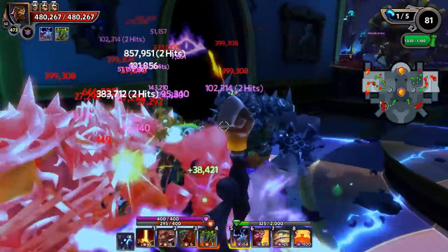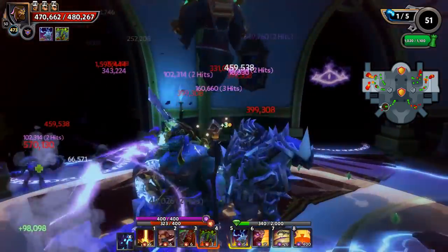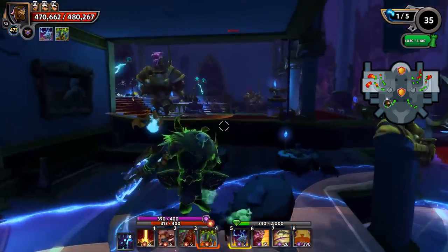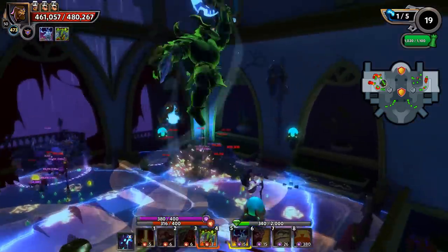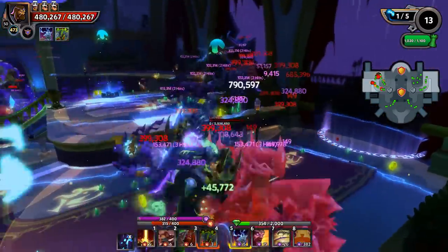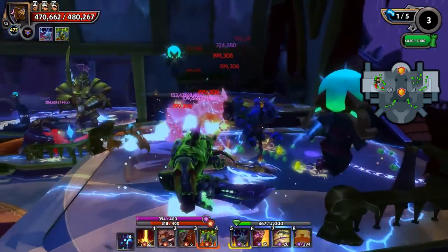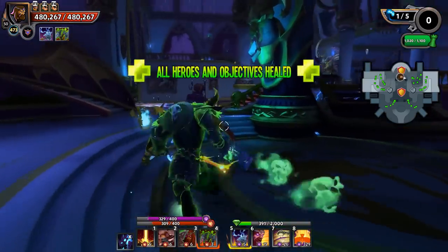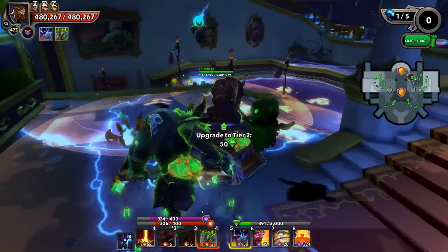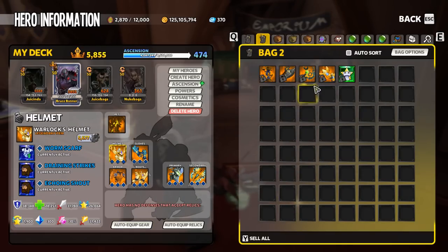Onslaught — going through the onslaught floors — is going to be a smoother overall leveling experience, however it is going to take you a lot more maps to get to the top gear in the game. You're going to be able to achieve that through the trials much, much quicker, with chaos 7 of course being the top trial and offering the best loot once you get to that point.